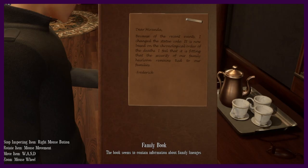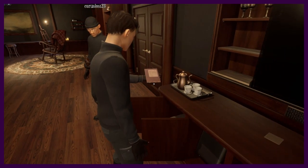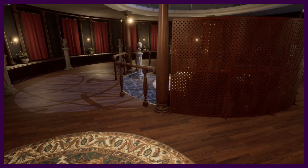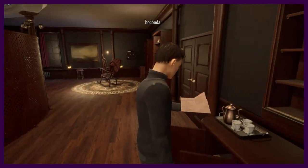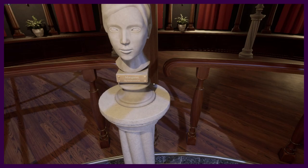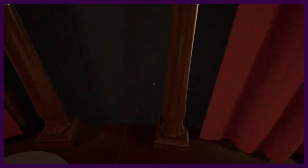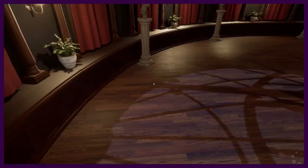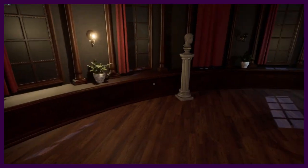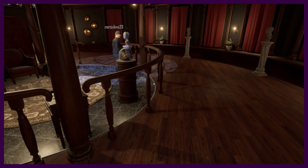'Dear Miranda, because of the recent events I changed the statue code. It is now based on the chronological order of the deaths. I feel it's fitting that the security of our family heirloom remains tied to our family.' So we've got to look at the statue dates of death. Why don't we just leave with this mouse and call it a day — this is priceless. They're all dead. How many are there? One, two, three, five — just five. Okay, the girl in the center is Margaret. But I think there are multiple first names — Chris, Joseph, William, Margaret, Eleanor, Arvin.